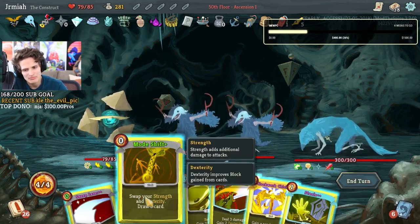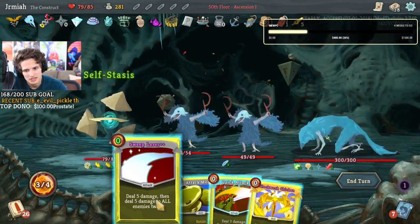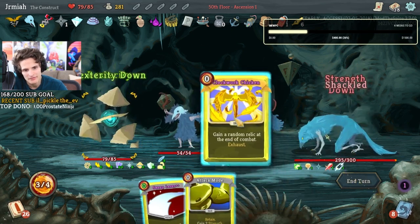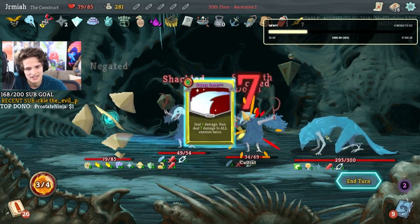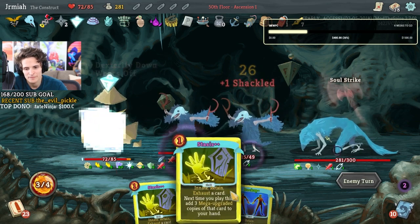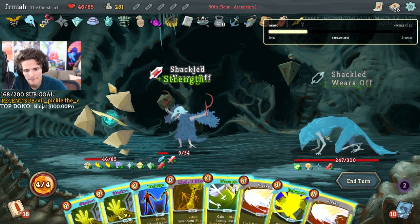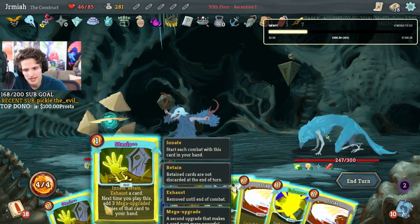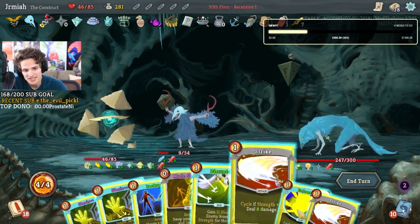We can't keep stasis in the mode shift — oh yeah we could! Let's do quick attack. It sucks that we don't have much block this turn. Okay, that's cool — that's mode shift! What if we do it again, just keep getting more copies of this? What if we do backup again? How crazy can this stasis get?